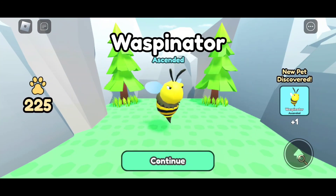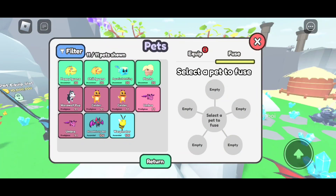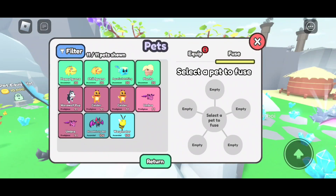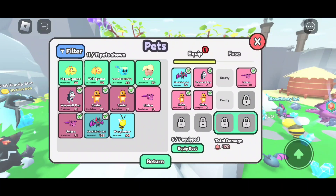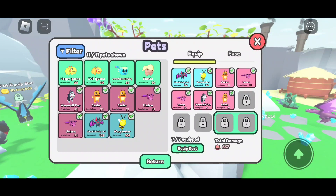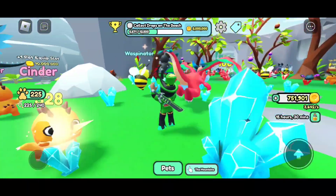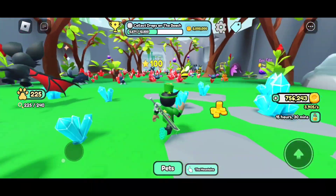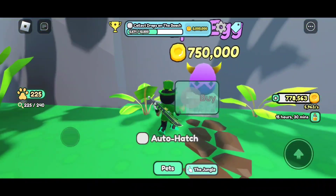A new pet has been discovered — that is so cool! I love this game and I hate that I don't play it anymore. Now that we have that pet, it can be equipped to our team. We're going to take our team and go over to the next area, since we've already cleared this one.